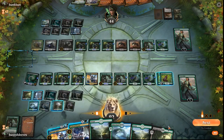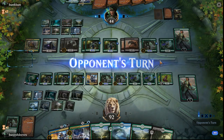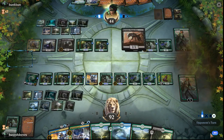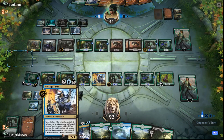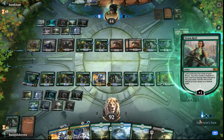We can draw our whole deck next to our Hydra Crests and still cast the Finality. We have eleven creatures. So we'll draw 22 cards, and the 21 cards will empty their deck. They're on the deck-us plan, but they don't realize that they have their own lethal in play.